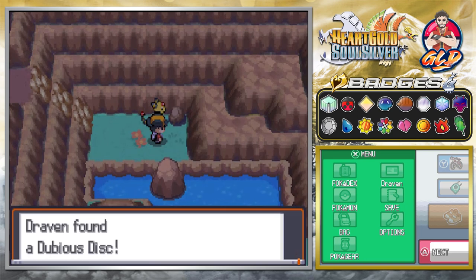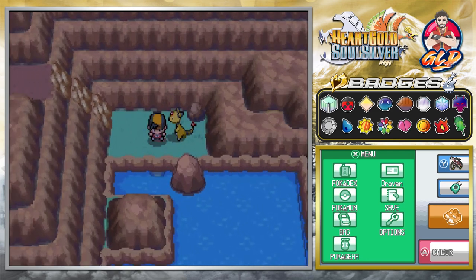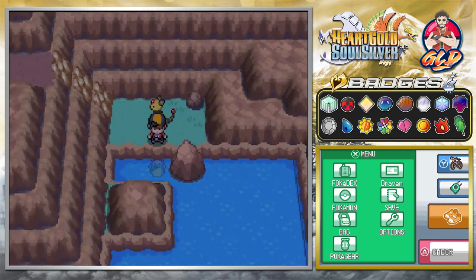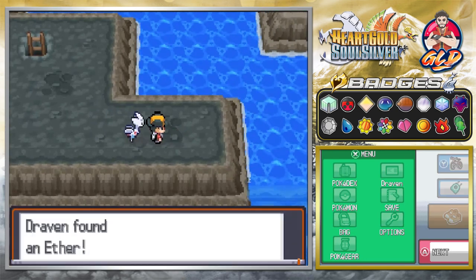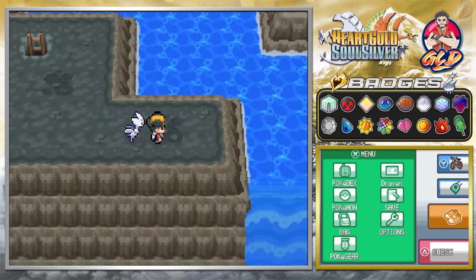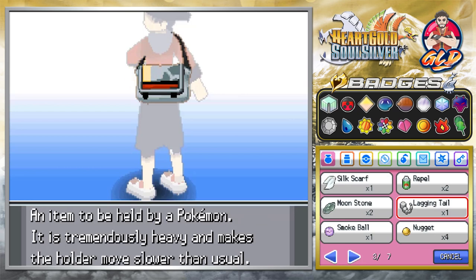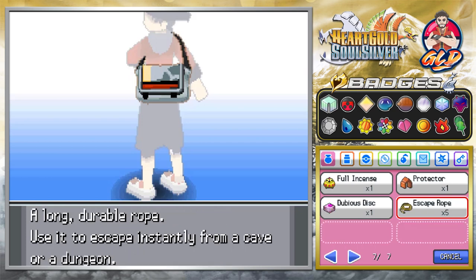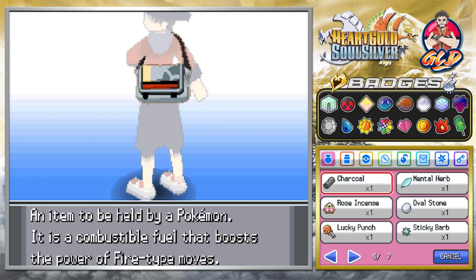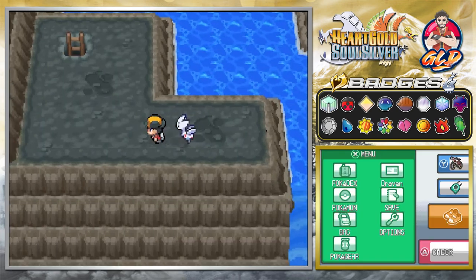This entrance will lead us towards Route 42, and going downstairs you'll be able to find a Dubious Disc — another held item for Porygon2 in order to evolve it. I'm going to go off screen and grab some more Max Repels. Alright, we're back inside Mount Mortar. We found an Ether and bought ourselves quite a few Repels.